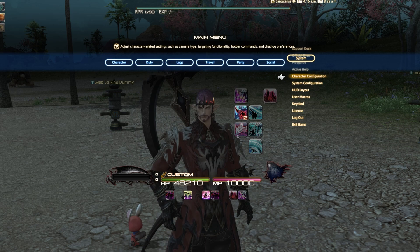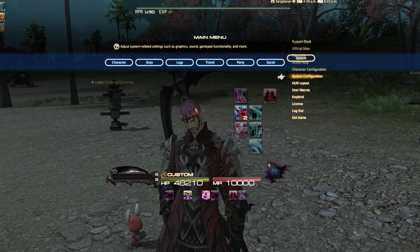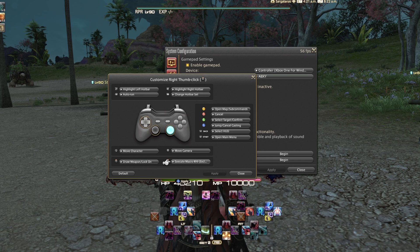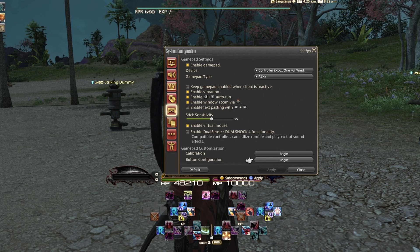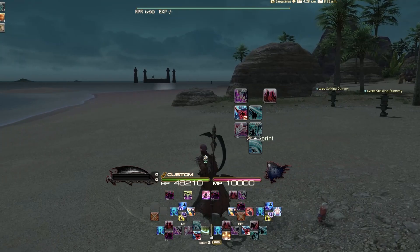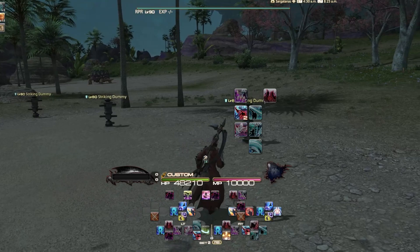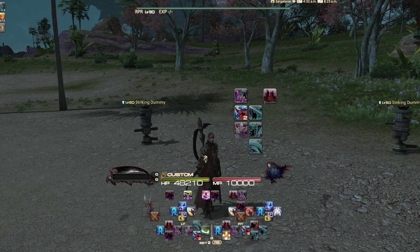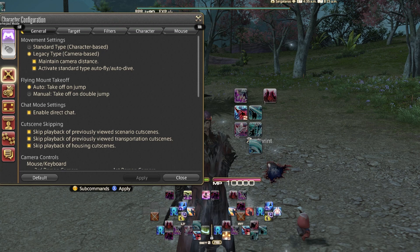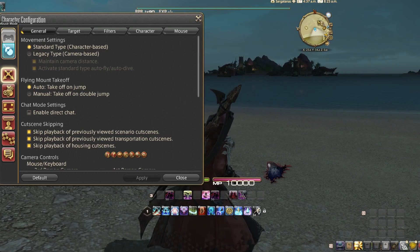Let's dive into the core setup. Before we get into system and character configuration, I want to point out something regarding my movement. In gamepad settings under button configuration, I've mapped my R3 click to execute Macro 99. That allows me to click the right stick to summon my mount, or if I'm in a dungeon it acts as a sprint function. Out in the open world I can jump and it still activates the sprint function — a slight modification from my previous guides.